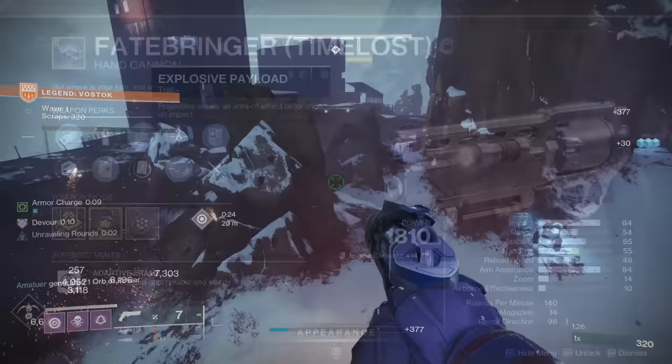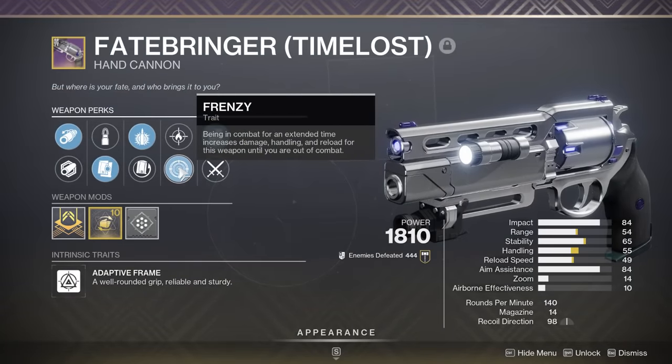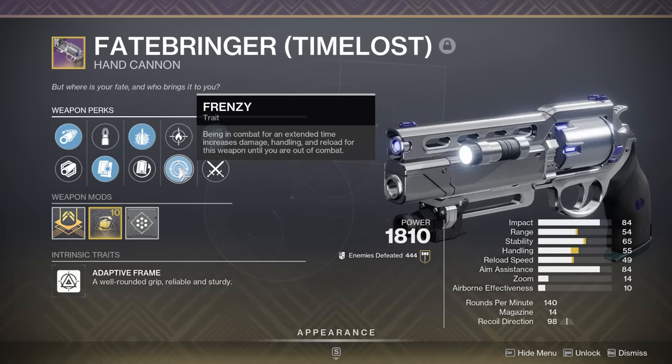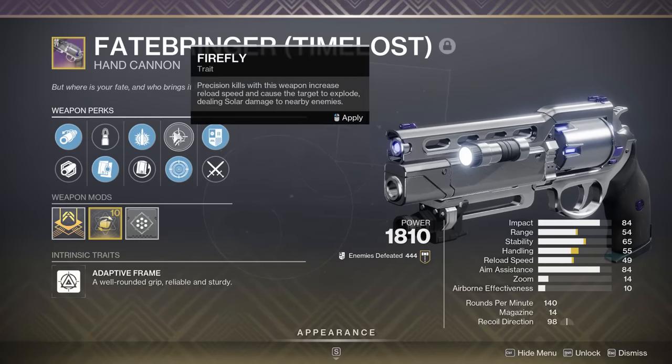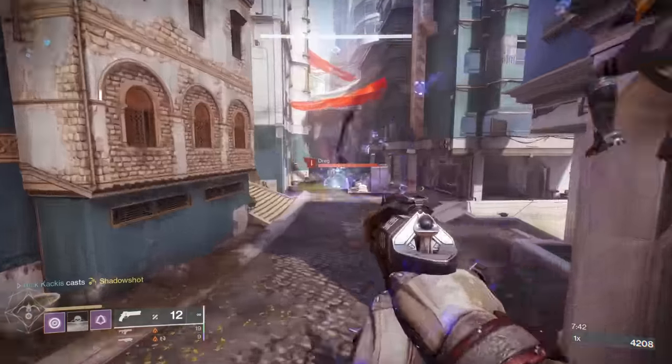And the Fatebringer can do exactly that, because in the right column it can get Frenzy, boosting your damage even further, improving your reload speed and handling — what a fantastic perk. Now some people would argue that instead of Frenzy you want Firefly, so precision kills will cause an explosion. This is also a very good perk. I don't think it's quite as good, but it's still going to be god tier.